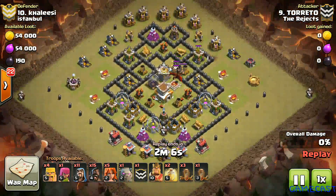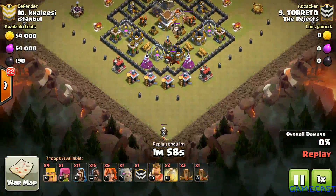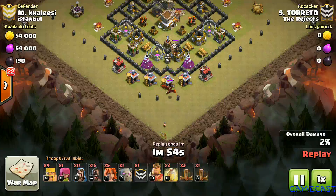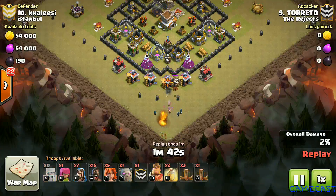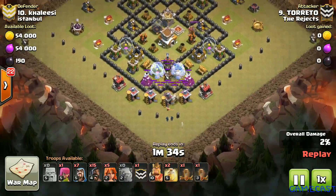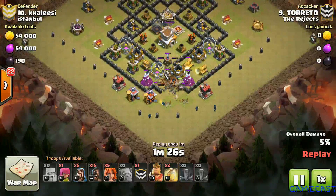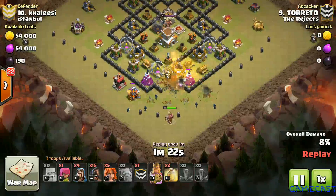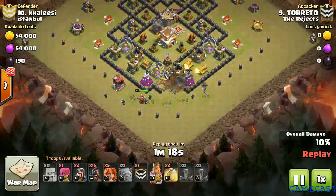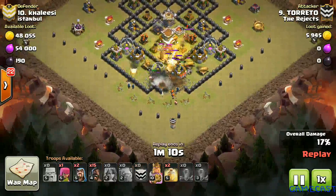He has lured the CC with his hogs and draws them to one corner for an efficient CC kill, using wizards and barbarians for distraction. His wizards take out the dragon and loon, helping create a funnel for his valkyries to move into the core. A golem comes in to tank for the wizards while they efficiently make the funnel. A quad quake clears the path straight into the core, wizards create a wide funnel, then the king drops followed by the valkyries targeting defenses. Always remember to leave out at least one building for the valkyries to target so they don't walk around the base.